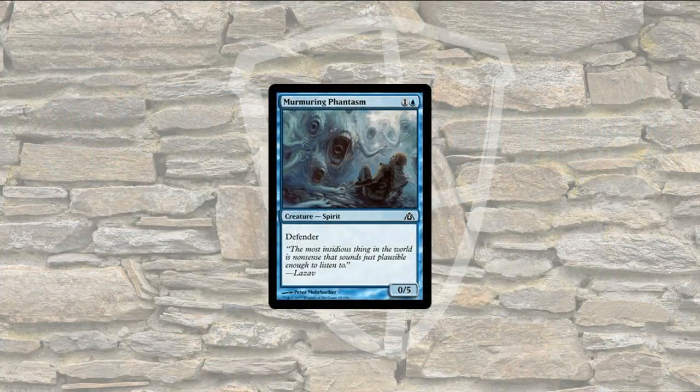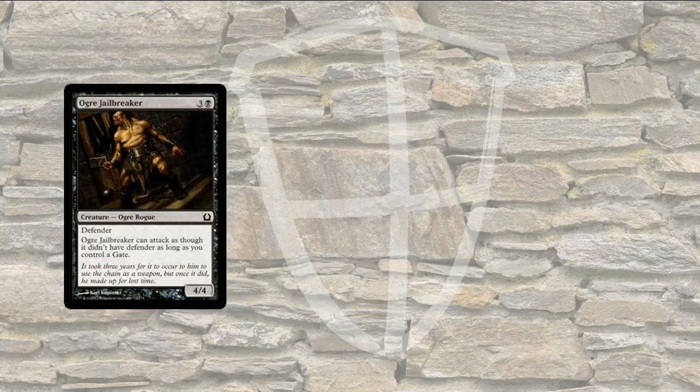Here's Murmuring Phantasm. It has Defender, it's a 0-5, and all that means is that it can't attack. Defender can block, but can't attack. Let's look at some other examples.